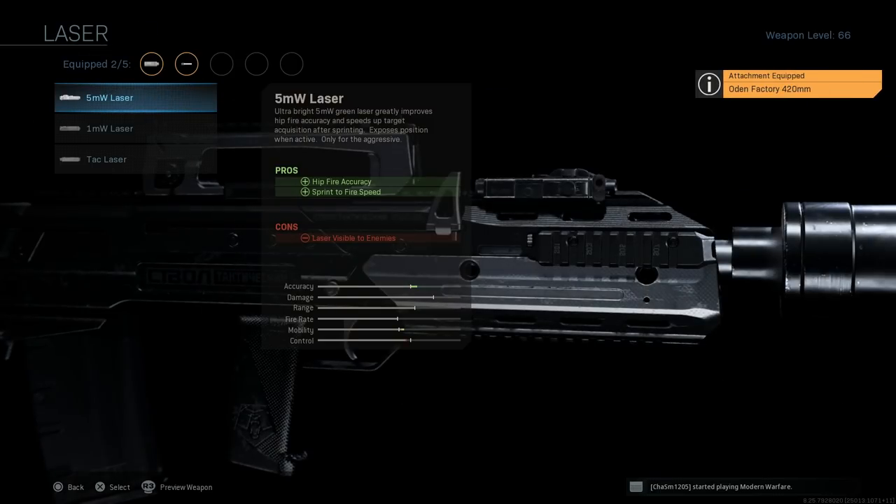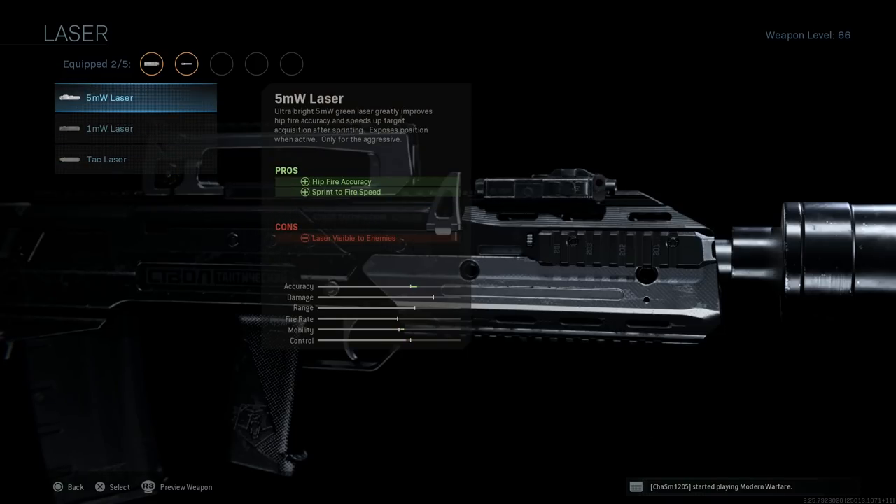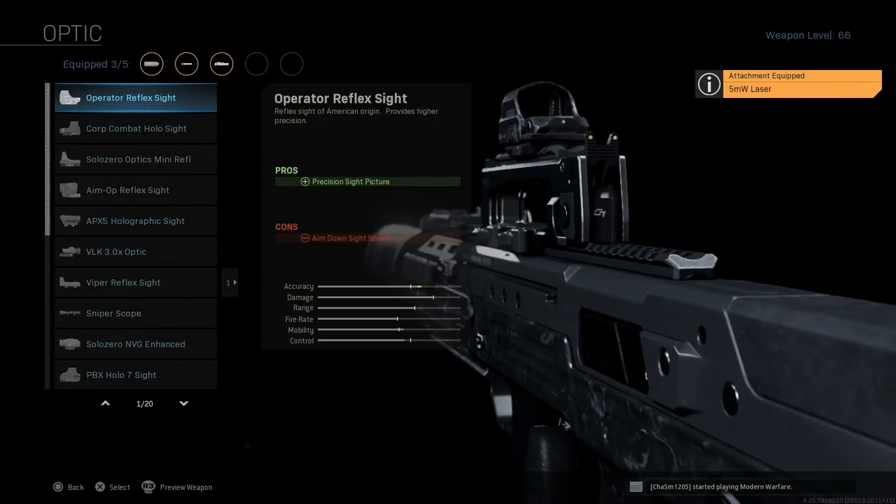For the laser in this particular gameplay I'm running the 5mW laser. You can also do a 1mW — it's really personal preference. This specific version of the Odin, the Ash-12.7, is built for CQC engagements and we want to bump it up for hipfire because it hits so hard with that 50 caliber round. The 5mW laser pros are hipfire accuracy and sprint-to-fire speed. The con is that the laser will be visible to enemies if you're steadily walking or standing around, but not when sprinting or ADS-ing.